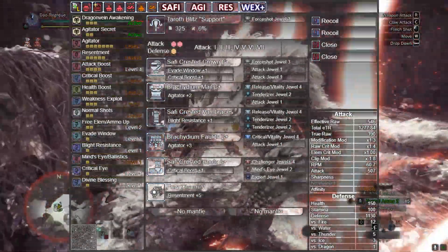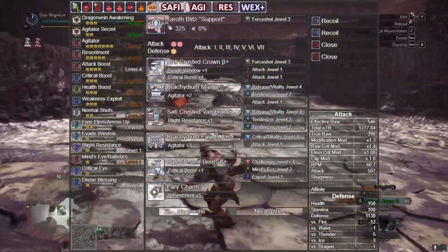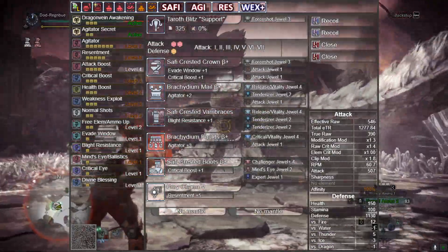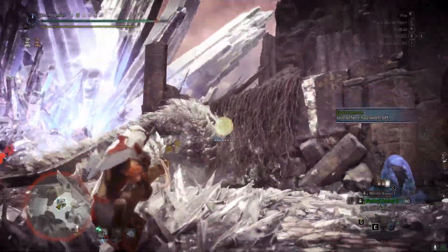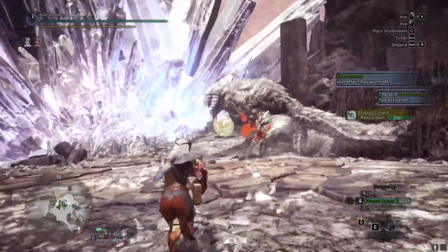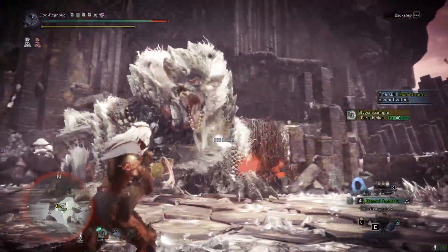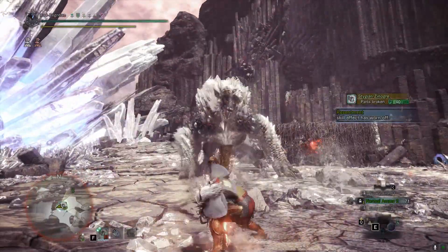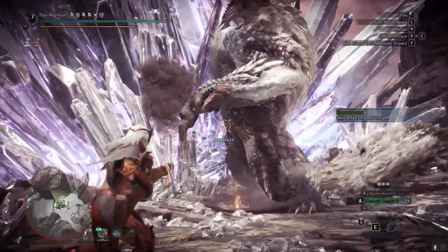Safi gloves with release/vitality, tenderizer, tenderizer — Brachydios faulds with critical/vitality, attack — and Safi boots with Challenger, Mind's Eye, and Expert. You might notice the build is pretty much the exact same, apart from that last Expert: with the Drakeshot it's an attack deco just because it comes with 5% affinity and Support doesn't. Again rocking the Fury Charm, because taking it out and mixing around with Challenger and Fury decos to compensate for the spare shot charm would just lose too much without enough return.